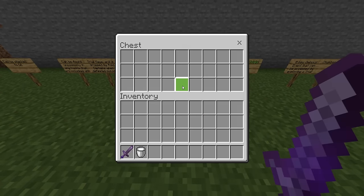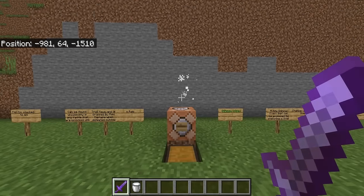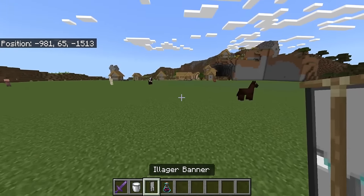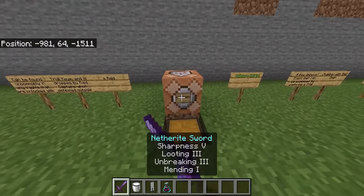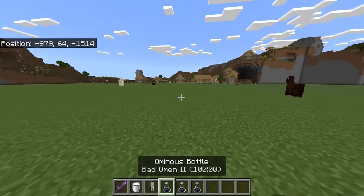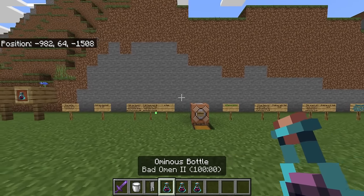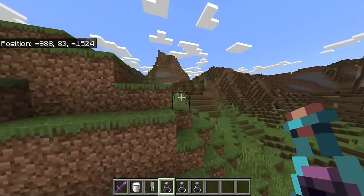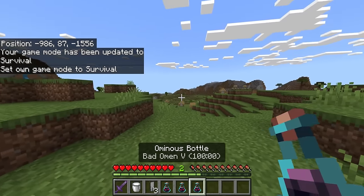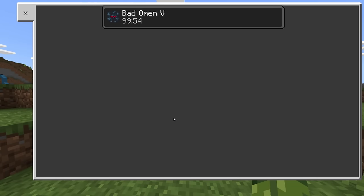This is a very big change. If you find a pillager captain and kill it, usually you would get bad omen — but now the pillager captain will drop the Ominous Bottles. This is RNG — if we keep killing a couple of these, you'll see he's dropped different versions: regular bad omen, bad omen five, bad omen two. If we go to gamemode survival and drink one, the bottle completely disappears and you end up with the bad omen effect.